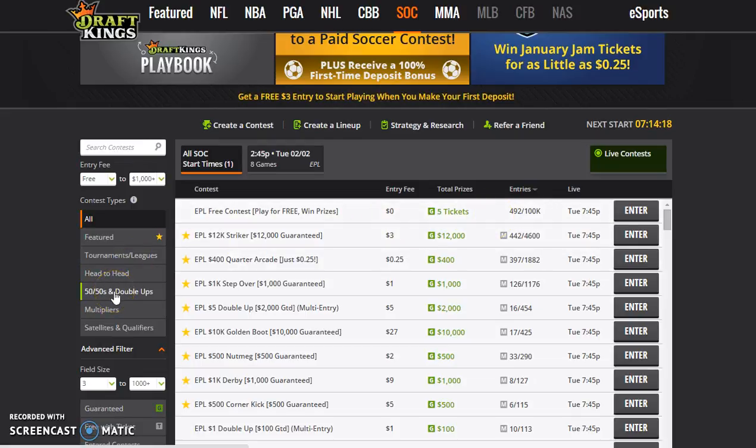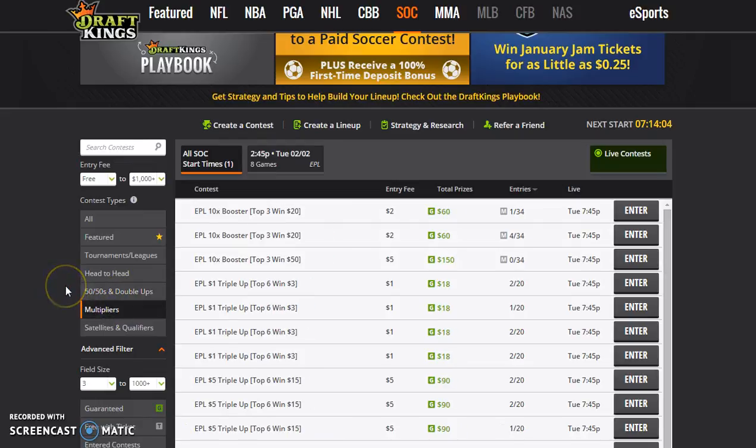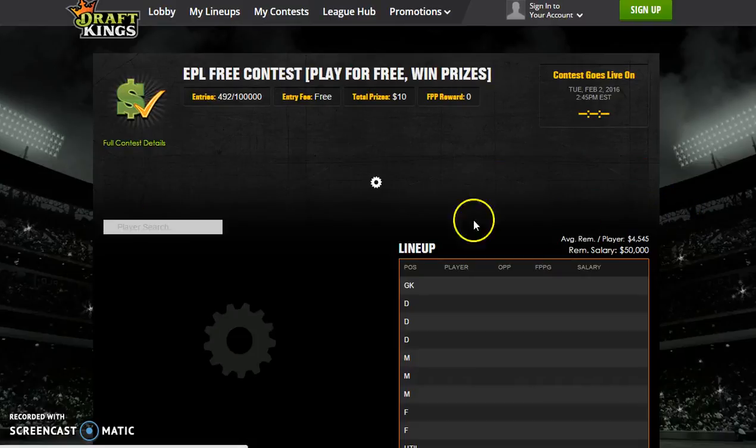To go through the other tournament types available on DraftKings: 50/50s mean that half of the players who enter will get a cash prize at the end of the tournament. Double ups mean players double their entry fee if they finish in the top half of entrants. The multi-player contests work in a similar way. For example, this contest here costs two dollars to enter and you can win twenty dollars — ten times your entry fee — if you finish in the top three. That's about all you need to know to be comfortable using the DraftKings lobby, so let's move on to team selection.